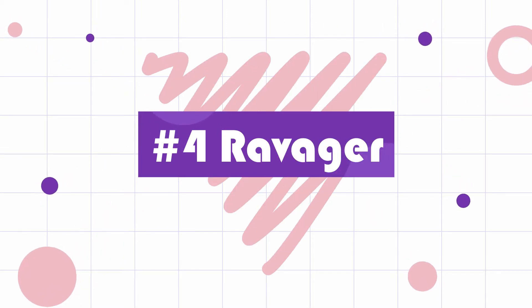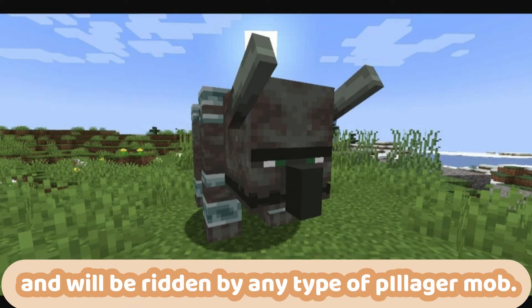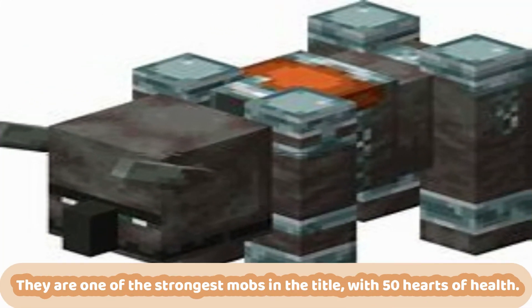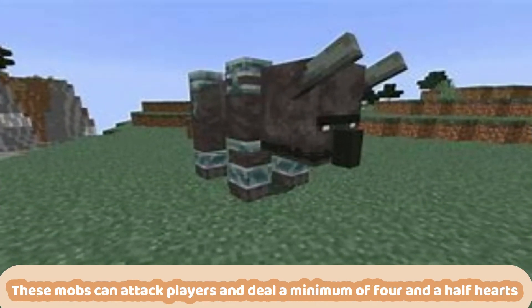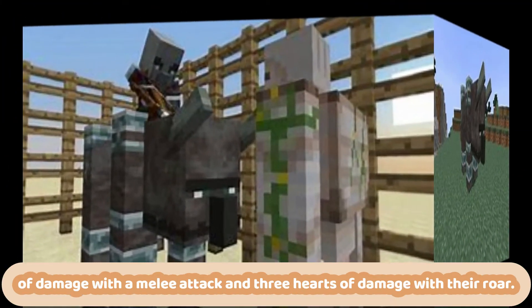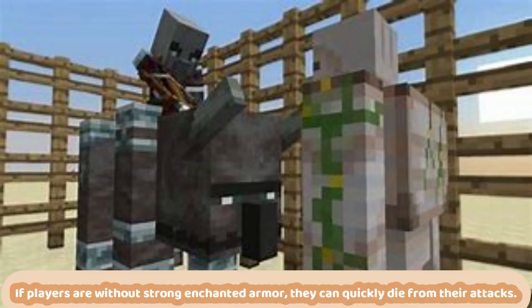Number 4: Ravager. Ravagers are large hostile mobs that only spawn in the later stages of a village raid and will be ridden by any type of illager mob. They are one of the strongest mobs in the game, with 50 hearts of health. These mobs can attack players and deal a minimum of 4 and a half hearts of damage with a melee attack and 3 hearts of damage with their roar. If players are without strong enchanted armor, they can quickly die from their attacks.